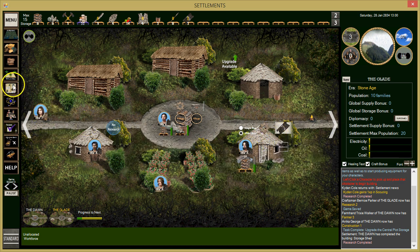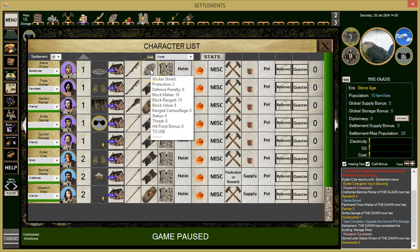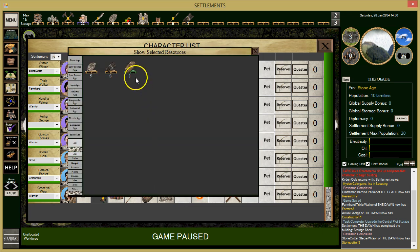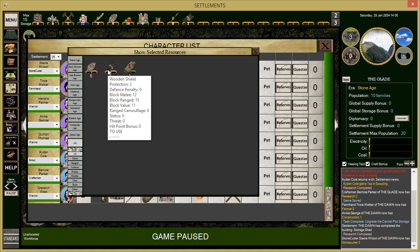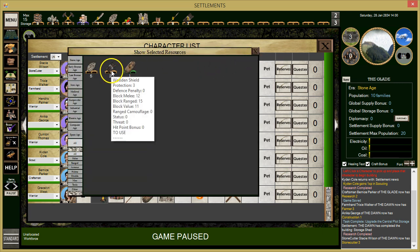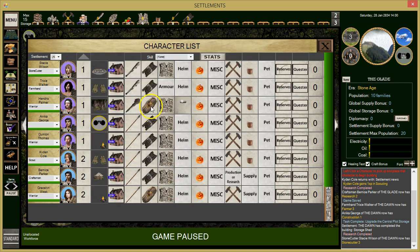We're building some shields, so let's make sure everybody has a wooden shield. One character has a worker shield so she'll need an upgrade. We got a fine wooden shield — our main warrior will get that. The fine wooden shield has Block 14, 17, and 12 versus the regular at 12, 17 — so we gain two on most. We'll give her a regular wooden shield and him the fine one. Everybody's got a wooden shield now.